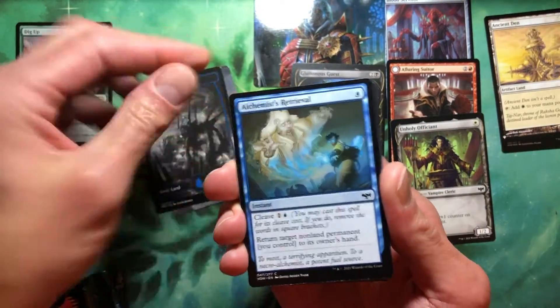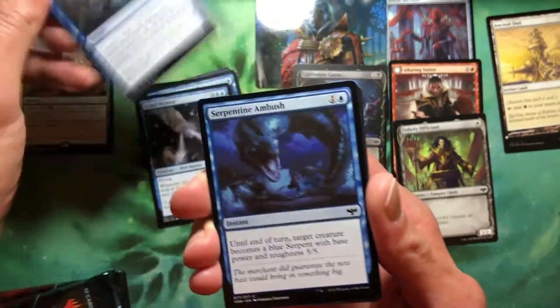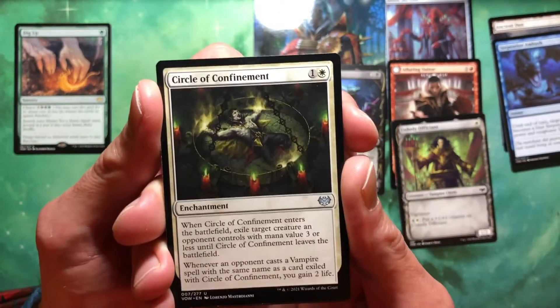Got ourselves a land. Alchemist Retrieval. Cruel Witness. Syncopate. Serene Ambush. And we're in the uncommons. Circle of Confinement — wow, a circle spell.